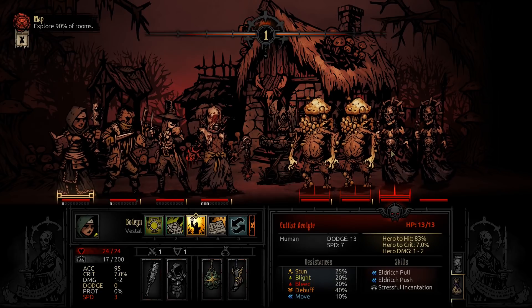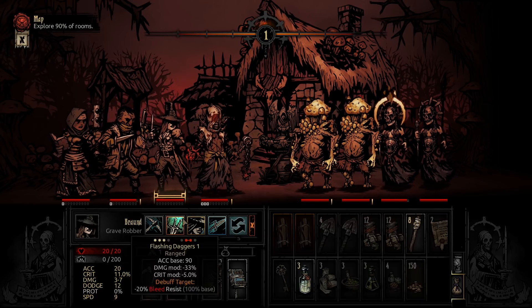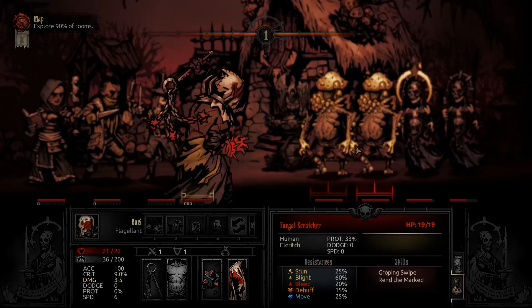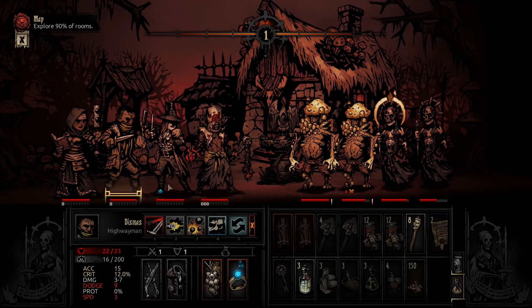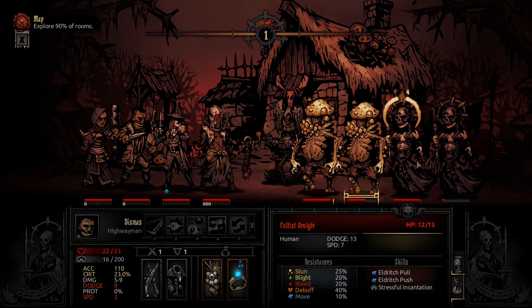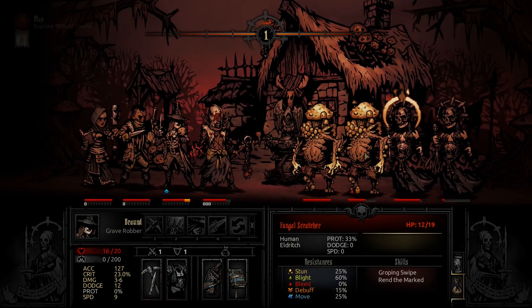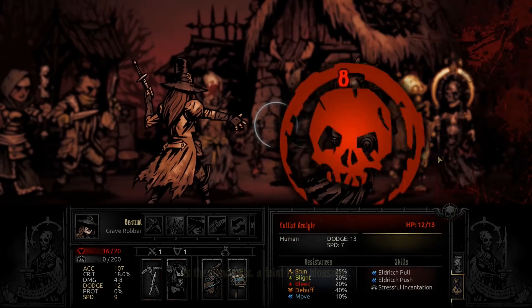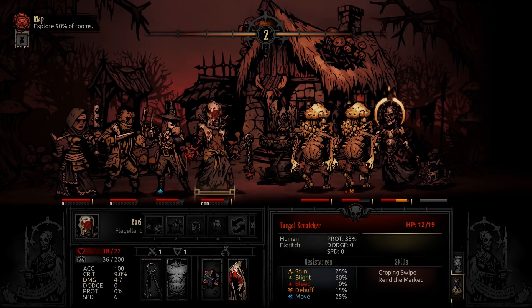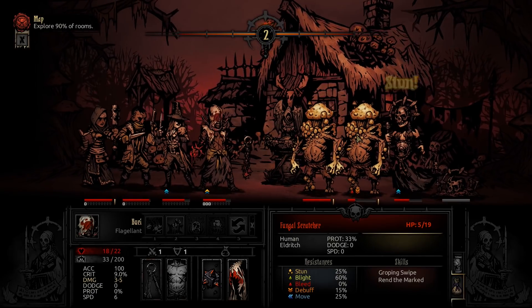We don't want too much stress, especially this early on. Let's try to stun one of them - there we go, that works. Then front dagger. We'll probably need two turns to kill any of them unless we get really lucky with a pistol shot. We are one damage short - oh well, it's fine. Let's finish off that acolyte before she gets a chance to attack, and then the other acolyte. She won't be stunned much longer. Masterfully executed - nice bleed, eight damage, so the scratcher is basically dead now.